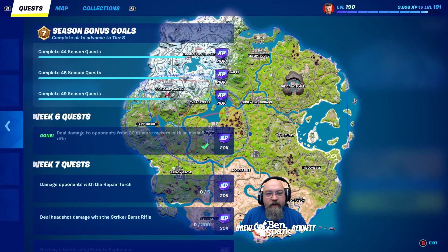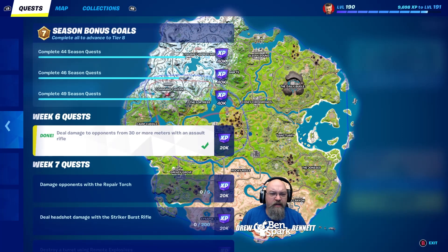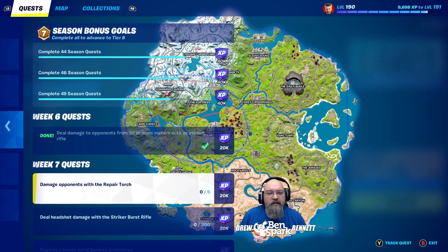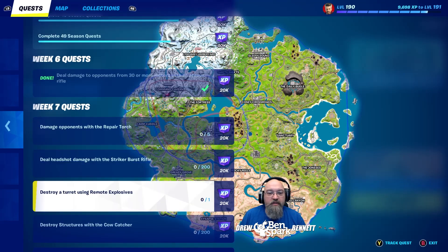I'm going to pop myself over to the side here. For some reason there's a week six quest showing up there — I don't know why it dropped me to the bottom. Deal damage to opponents from 30 meters or more with an assault rifle got all screwed up last week. So week seven: damage opponents with the repair torch — you're going to take that repair torch and try to light somebody on fire, damage them somehow. Deal headshot damage with the striker burst rifle — I think that was a deal last week where you had to get four shots in a row with the striker burst rifle, so using that again.